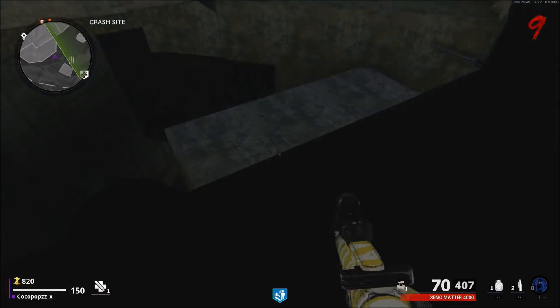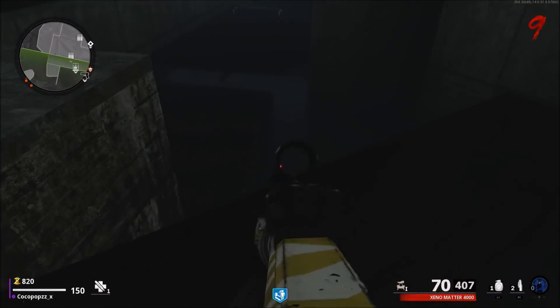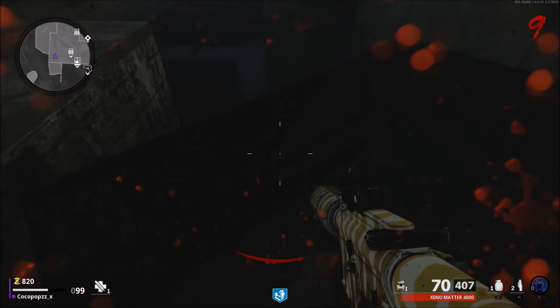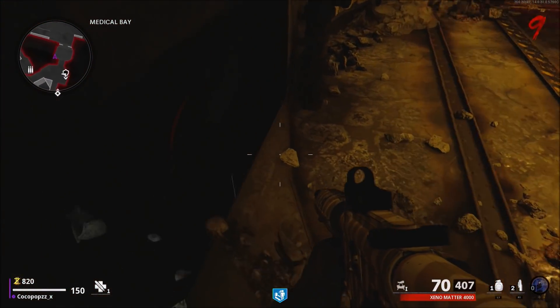Make sure you come over towards this location right here. You want to simply jump down here, jump over towards the next location and simply turn around. What you want to do is run and jump in towards that wall right there. Just make sure when you're doing all this, you have the stage two quick revive so you can avoid all death barriers.